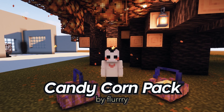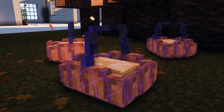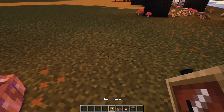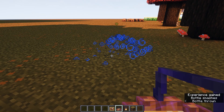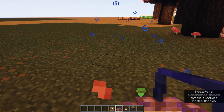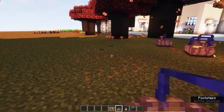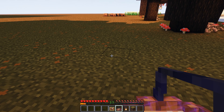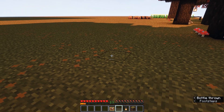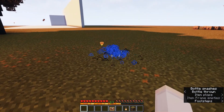So the next resource pack is called Candy Corn Pack. It basically changes the models of Bottle o' Enchanting into a basket full of candy corn. You can put them on item frames too — they look fantastic. If you throw them, it will spawn tiny candy corn because it changes EXP particles into candy corn, and they look pretty cute. Also if you're playing on survival, this resource pack changes the EXP bar into an orange Halloween-themed EXP bar. It's orange and yellow.